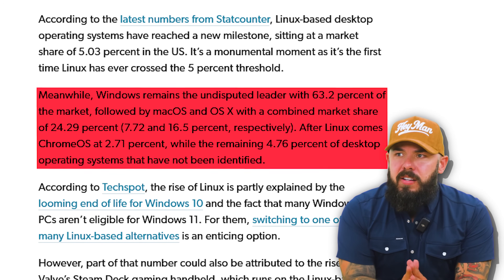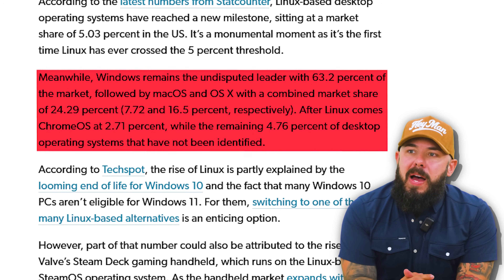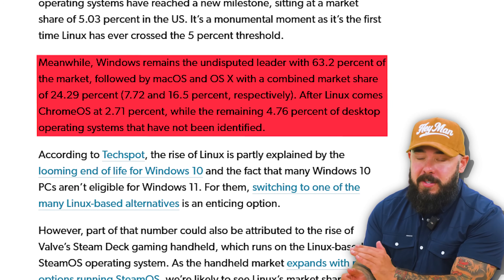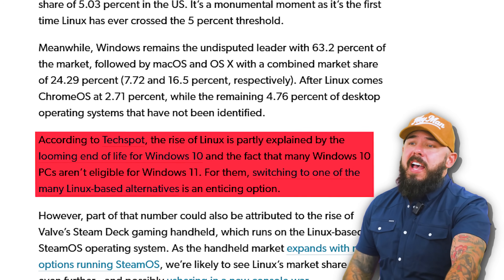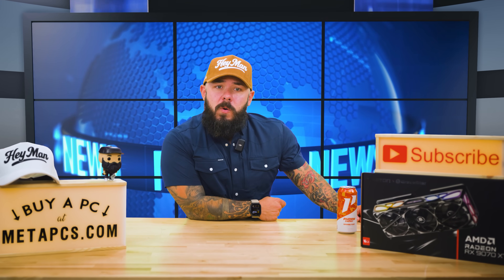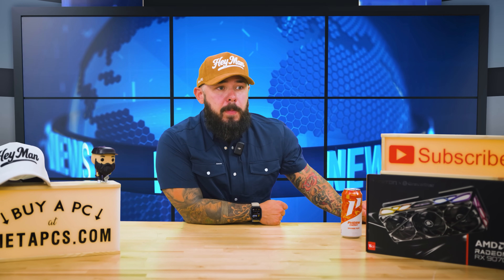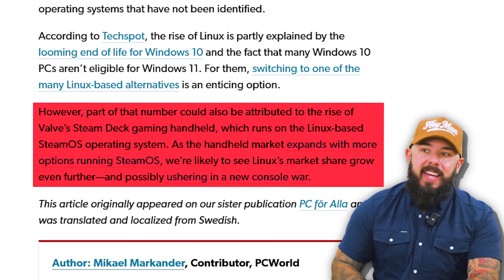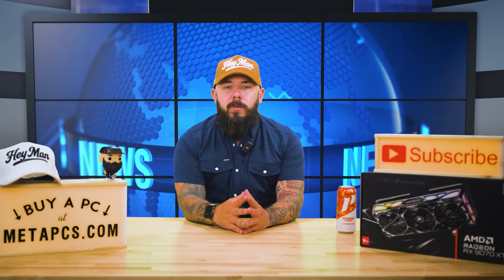Windows is obviously the undisputed leader at 63.2% of the market, followed by macOS and OS X with a combined 24%. After Linux comes Chrome OS at 2.71%, while the remaining 4.76% have not been identified. According to TechSpot, the rise of Linux is partly explained by the looming end of life for Windows 10 — people deciding between upgrading to Windows 11 or dabbling in Linux, and some can't get 11 because their PCs don't have the right hardware. Part of that number could also be attributed to the rise of the Valve Steam Deck, which runs on the Linux-based SteamOS.